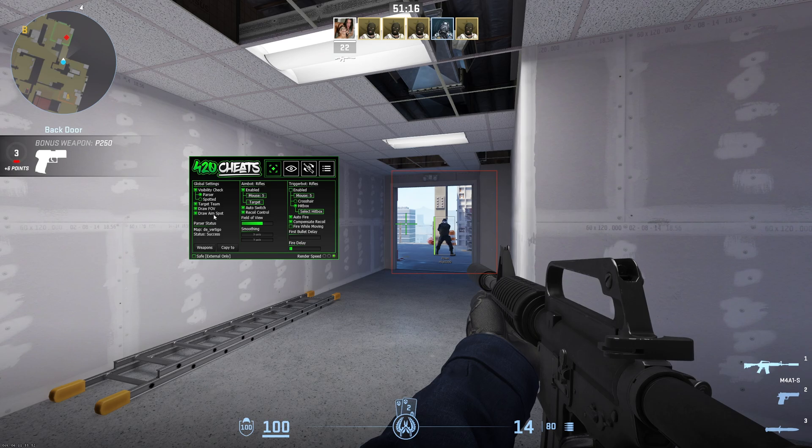The draw aim spot feature helps you with headshots by putting a dot on your enemy's head. All you have to do is aim for the dot. To deactivate the aimbot, you can do so right here. For keybinding, simply hover over this box and press your chosen key. Hold this key during gameplay to activate the aimbot.